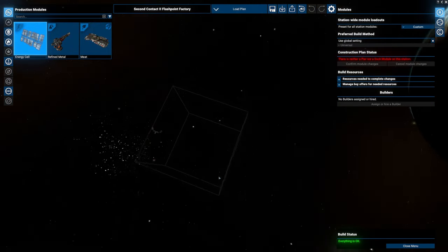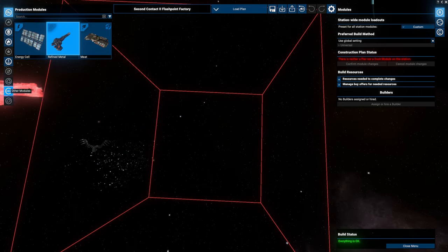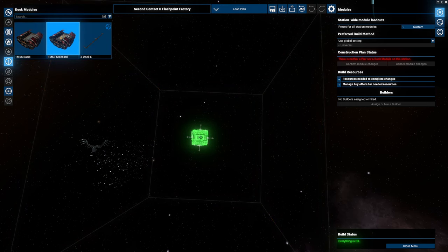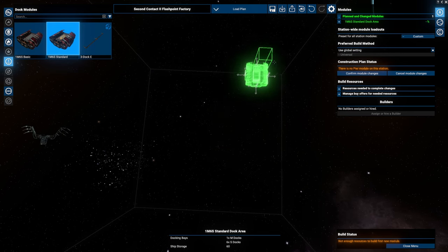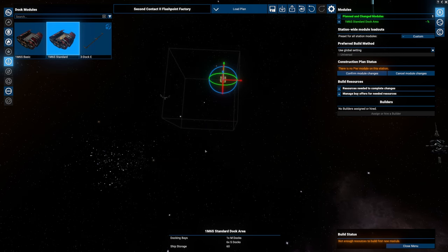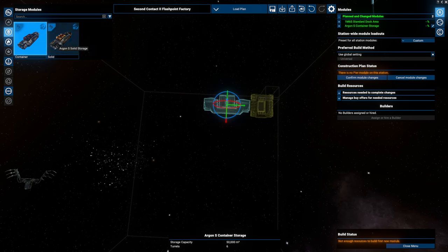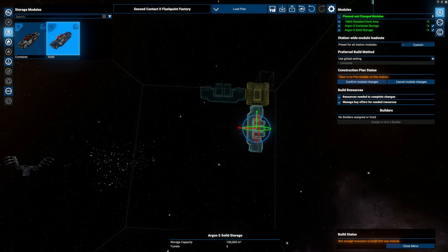Let's take a look — gate, gate, gate doesn't really matter then. We're not going large ship just yet — we need to start humble. Let's go with the standard. I don't like the look of the basics. Starting actually with a dock — I'm just going to put you somewhere down here. Let me know in the comments what you think should be a logical amount of refined metals.